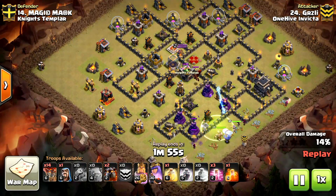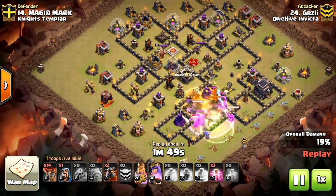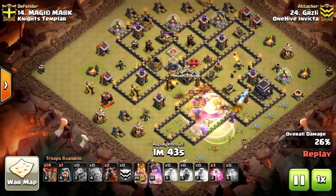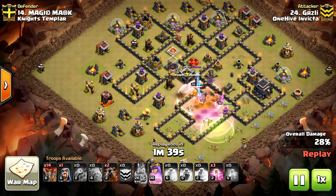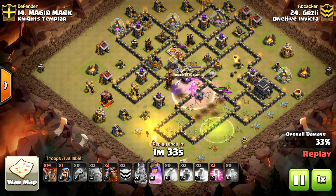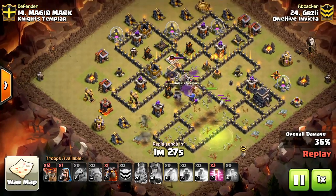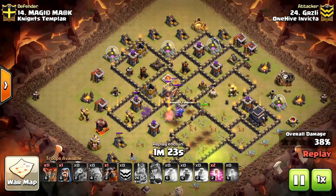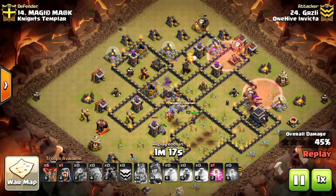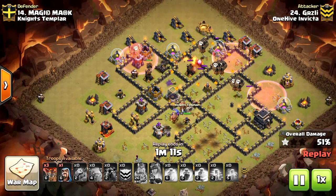They had all four giant bomb compartments in that small area, so he heals there. He does draw the CC, which is taken care of with the poison and the queen. The bowlers, in my opinion, didn't get a lot of value due to the high amount of damage in that small compartment, but the heroes do good work. We score another air defense and an air sweeper that could potentially cause issues as we travel around the base with the LaLo portion. Good placement on the haste spells just before the defenses so you don't waste anything.